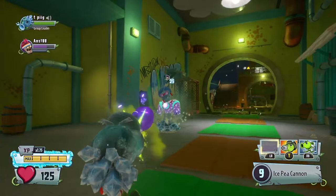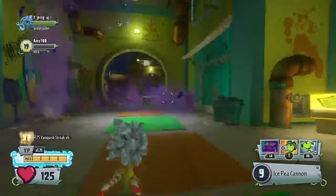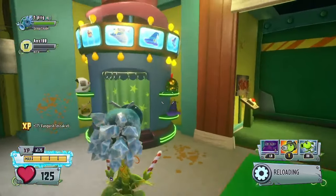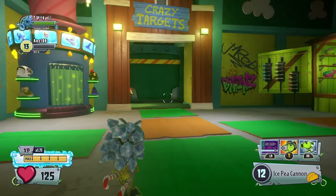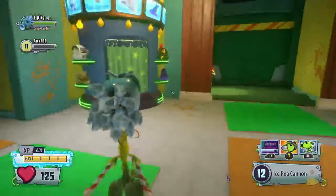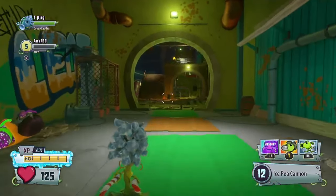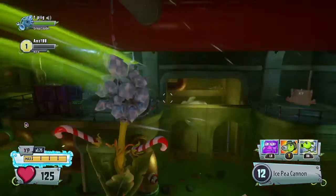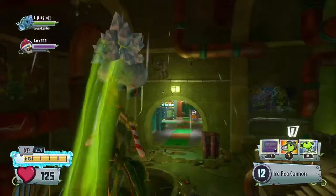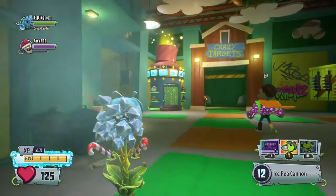An absolutely disgusting combo you can do is the Ice Pea and the Dark Bean Bombs. You can basically freeze someone, put up both Bean Bombs, and by the time they're able to escape, it'll kill them instantly. So the Dark Bean Bomb is definitely the way to go if you're in a one-on-one scenario, or if you want to prioritize good movement and mobility over group control. Being able to Bean Jump twice in one go gives you the best mobility in the entire game.